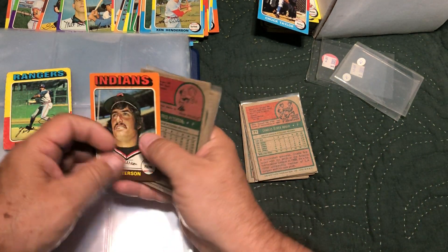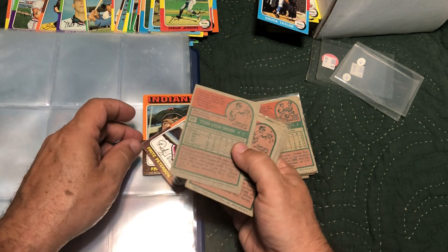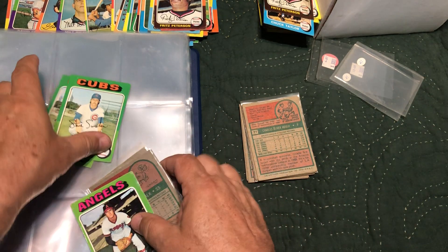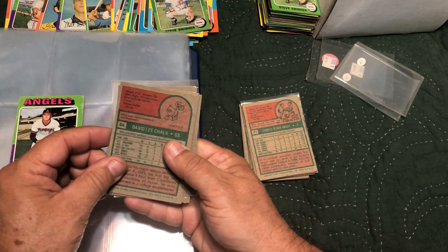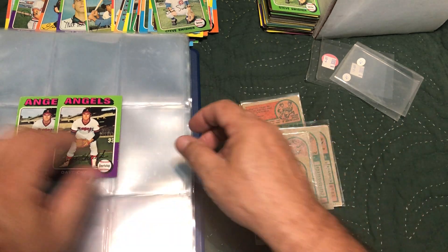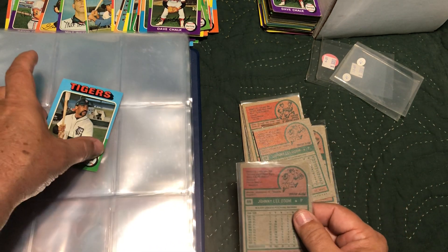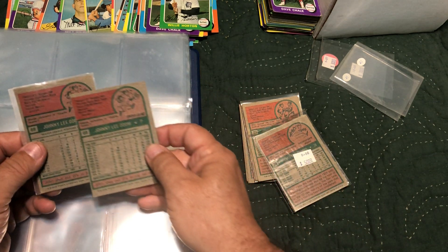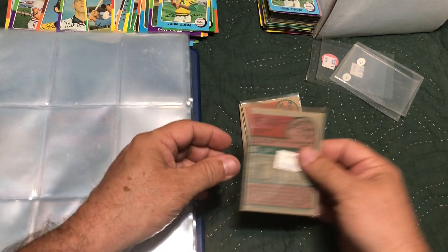Sixty Ferguson Jenkins — that one's beat up but we only have one so we'll go with it for now. Sixty-two — two Fritz Petersons; going with that one. Sixty-three — two to choose from; Steve Swisher, we'll go with this one. Sixty-four Day of Chalk — only two; go with this one. Sixty-six — only one. Willie Horton. Sixty-nine — two Blue Moon Oodams; this one looks to be the better one. Seventy Mike Schmidt has a fifty dollar price tag — look how bad that is, oh my god.